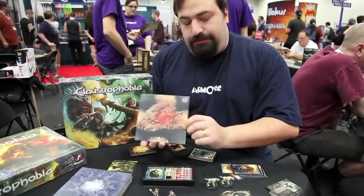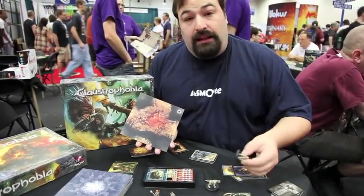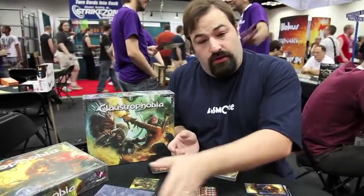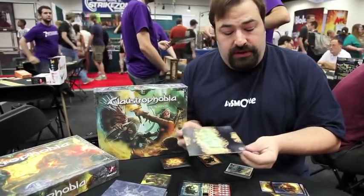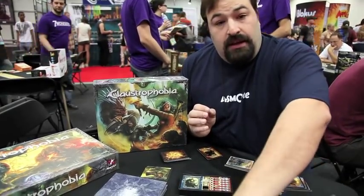New rooms include, for example, this room, which allows demons to summon hellhounds and demons as if there weren't people there or open entrances, much like the lair from the original. This room is filled with fog — it gives everyone a defense of six, and so on.